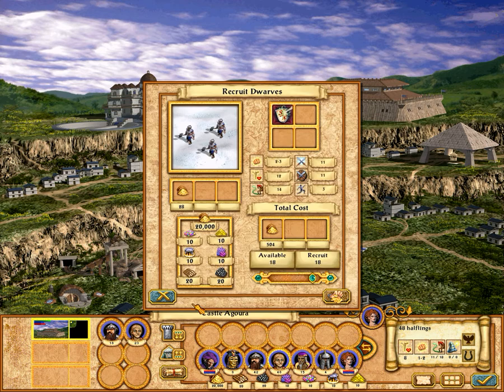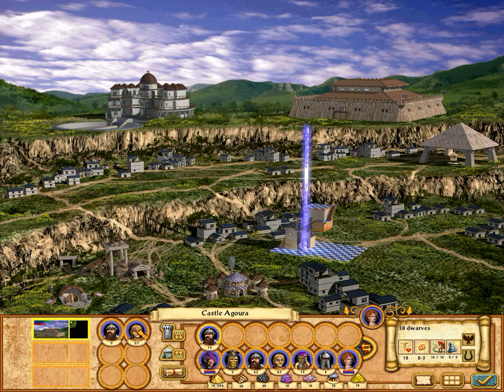Let's start recruiting these creatures. In this town I'm playing the Order faction. There are six factions: Life, Death, Order, Chaos, Nature, and I believe the last one's Might.